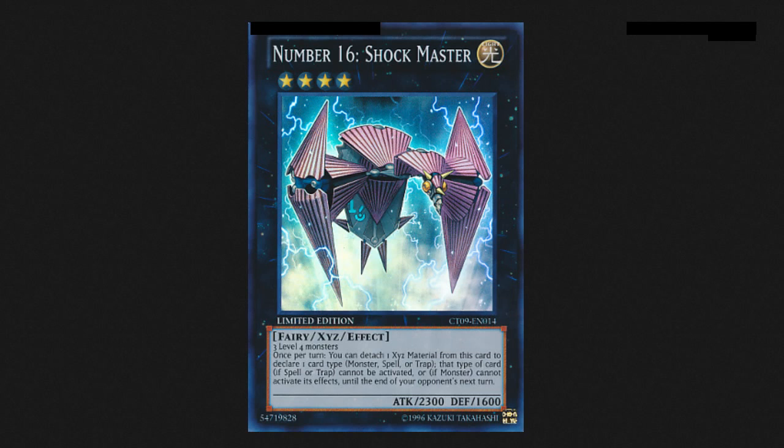Let's go over some great cards you can use to bring out the almighty Shockmaster. He's Light, which makes it awesome if you're playing anything that runs Honest or needs BLS — he's a pretty good card.